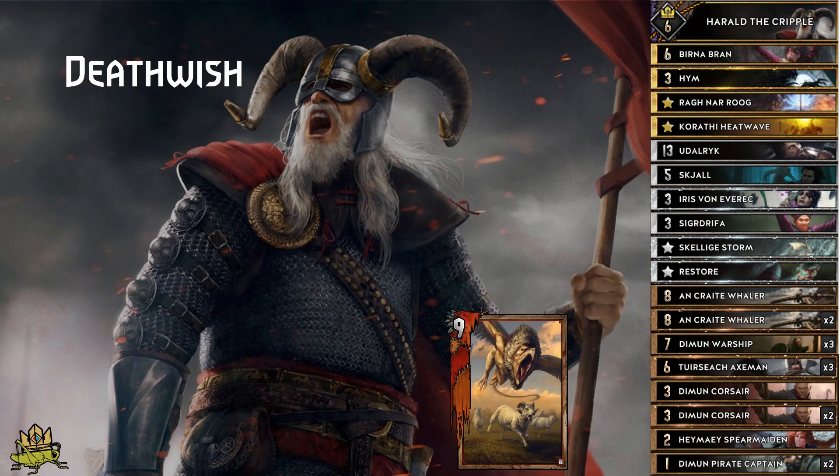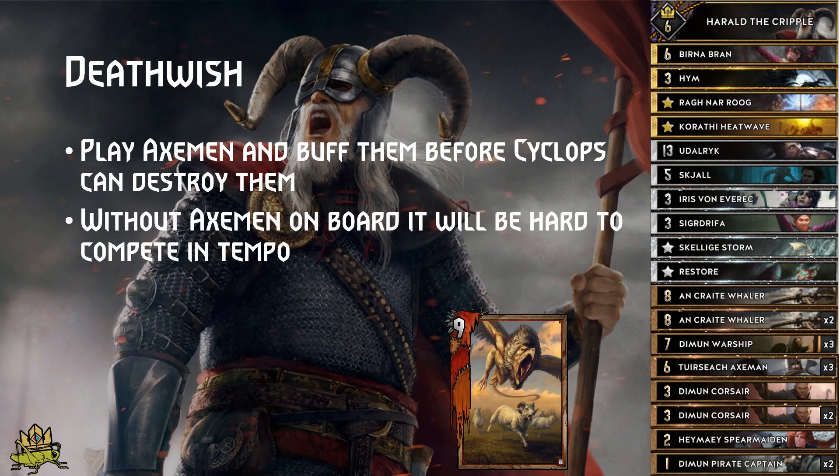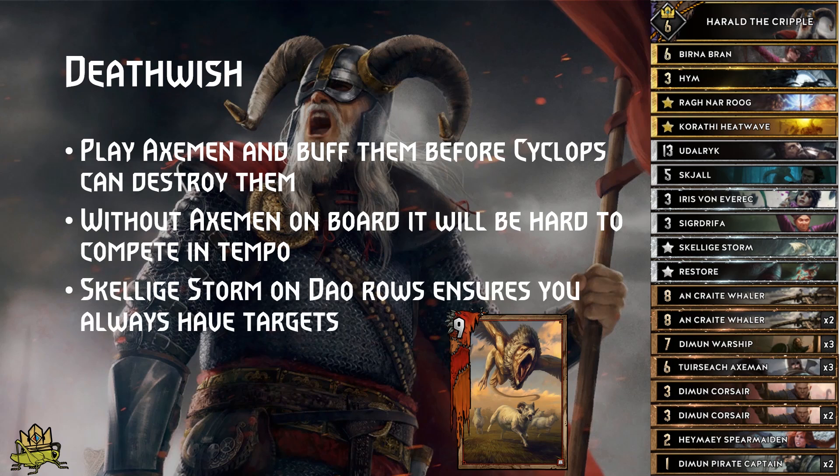Deathwish matchup: their Cyclops are able to destroy a friendly unit and deal their power in damage, so try to play your X-Men before they can utilize an 11-power unit or your Spy for 13-point damage. Early X-Men also makes sense because Deathwish has some high-tempo plays like Griffin into Dao, and it may be hard to compete with that if you have no X-Men on the board. Skelliger Storm on Wars with Dao is great because it won't run out of targets that way.